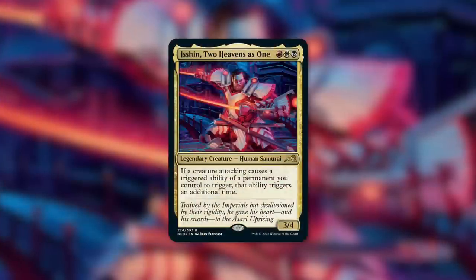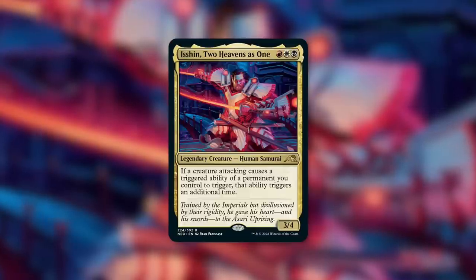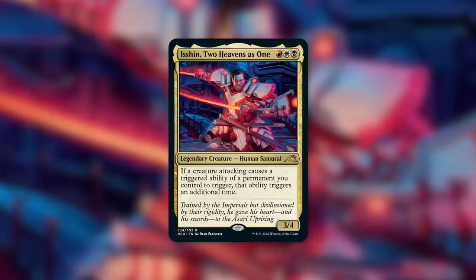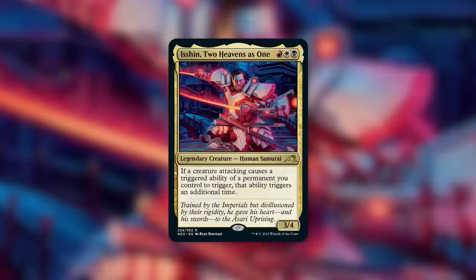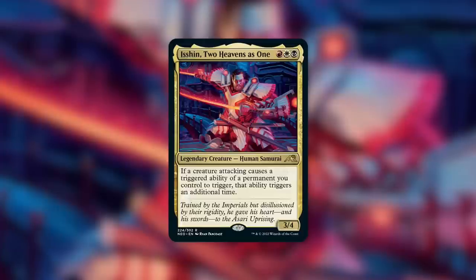Outside of those commanders that make sacrificed token copies of Baler, another commander that really might want to utilize this new card is Ishin, Ten-Heavens. Ishin is a three-four Human Samurai that says: if a creature attacking causes a triggered ability of a permanent you control to trigger, that ability triggers an additional time. Ishin loves attack triggers and really doubles up punishing ones — including Baler's. Your opponents are going to be in quite a bit of pain. Also keep in mind you still get the death trigger if your Baler happens to die, so your opponents are going to be wary about taking it out.